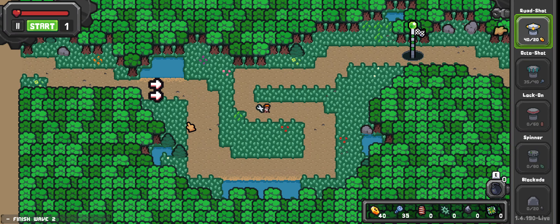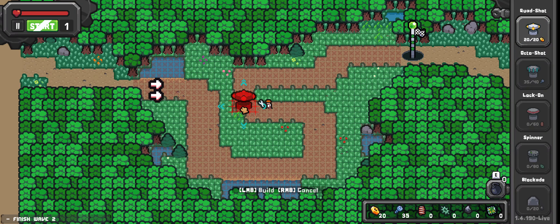Alright, so I'm guessing the enemies are coming from where the arrows are. The end space is where the end flag is, and we can move this guy around. W-A-S-D. There is collision for the trees. Quad shot — they go on the tree section. So you've got to move the guy; you can build in the proximity of where you're standing.